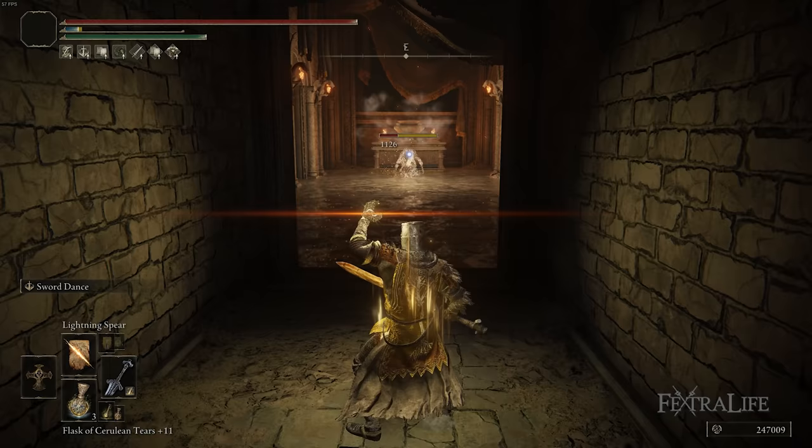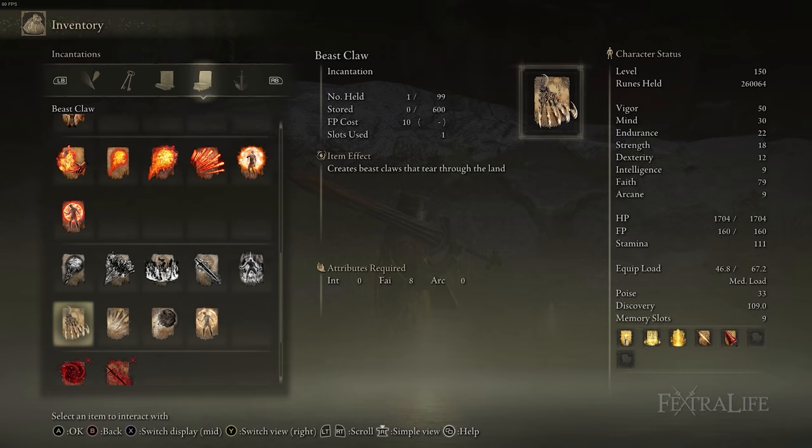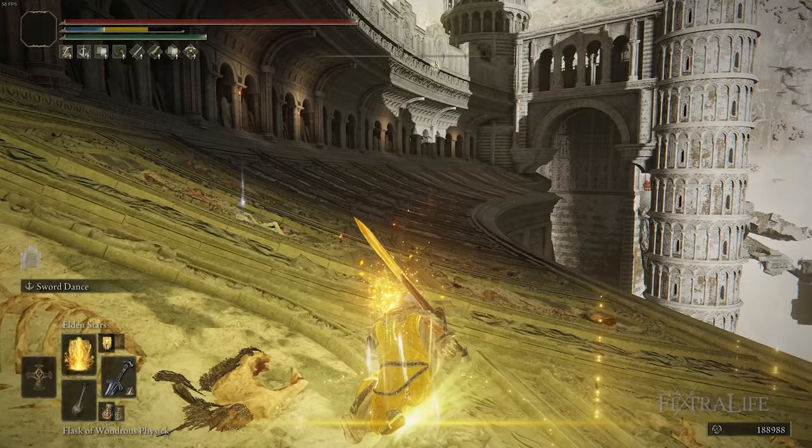When it comes to incantations, you have access to all incantations in the game except those requiring arcane and intelligence, so you have a huge variety. First up is Golden Vow — a 90-second buff that increases your damage by 15% and protections by 10%. It couldn't fit any better in a build than a paladin build, and it applies to both your melee attacks and spells.